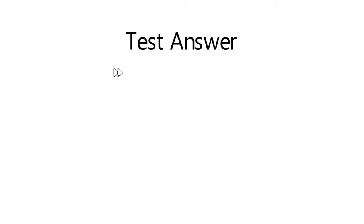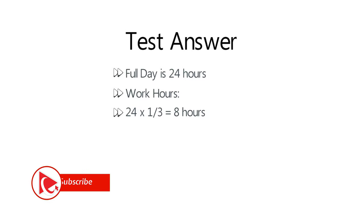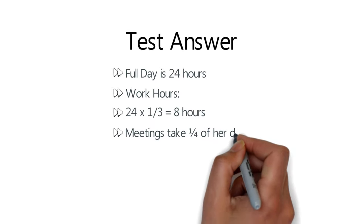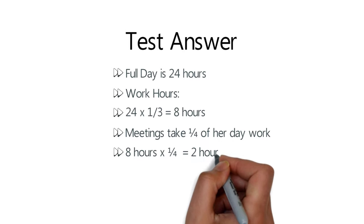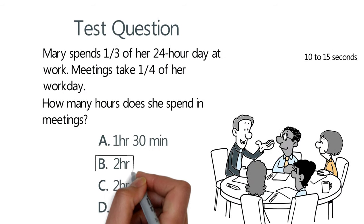A full day has 24 hours. Mary's working hours represent one-third of the full day, which is 8 hours, calculated by dividing 24 by 3. Meetings take one-fourth of her work day. So to calculate how much time she spends in meetings, we multiply 8 hours by one-fourth. The result is 2 hours. The correct answer is choice B, 2 hours. Hopefully we've nailed this question and now know how to answer similar problems on the test.